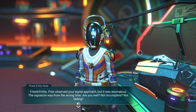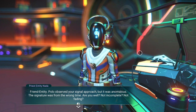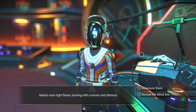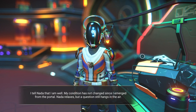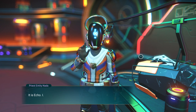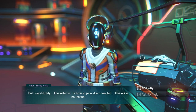'Friend entity — Polo observed your signal approach, but it was anomalous. The signature was from the wrong time. Are you well? Not incomplete? Not fading?' Nata's visor light flares, burning with concern and distress. I tell Nata that I am well — my condition has not changed since I emerged from the portal. Nata relaxes, but a question still hangs in the air. I tell them about Artemis, about Null, and about the Mind Arc. The vessel glows brightly as I reveal it.